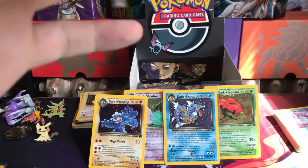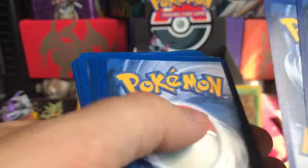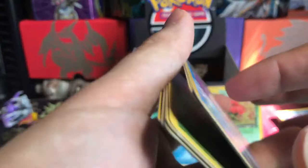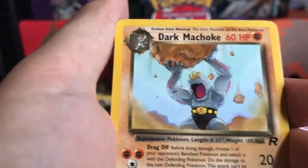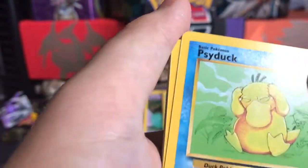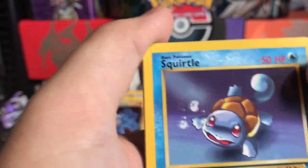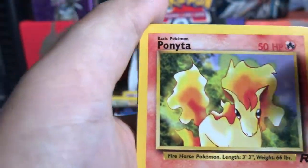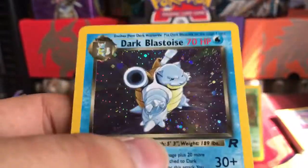Hope you guys are enjoying this. I like how the quality is on these cards, they're so good. A Dark Machoke, Dark Rapidash, an Oddish, a Psyduck, a Slowpoke, a Voltorb, a Squirtle, a Ponyta, a Rattata...